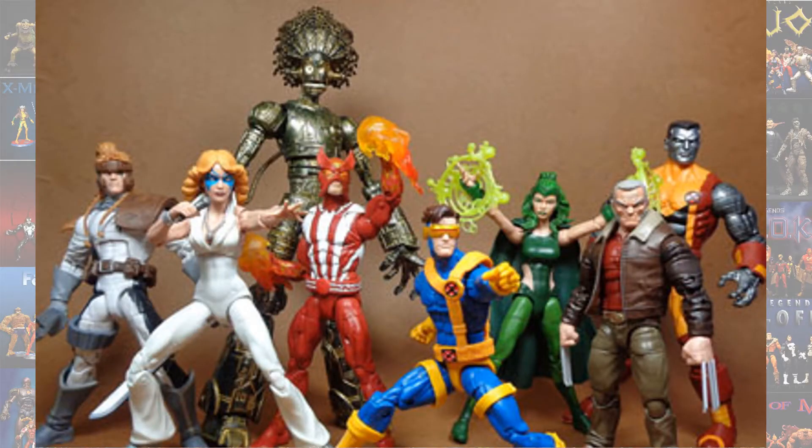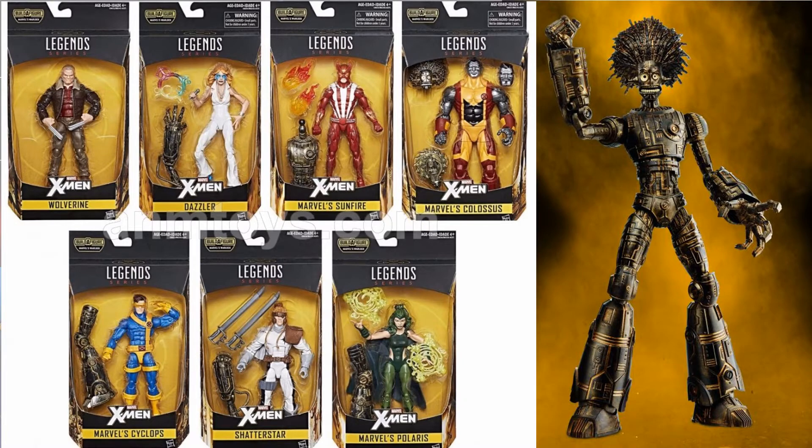Next we got Warlock. To build Warlock you had to buy Dazzler, Sunfire, Colossus, Cyclops, Shatterstar, and Polaris. And you had Old Man Logan who came by himself in a very, very empty package.